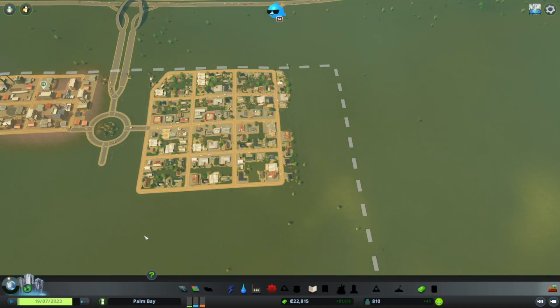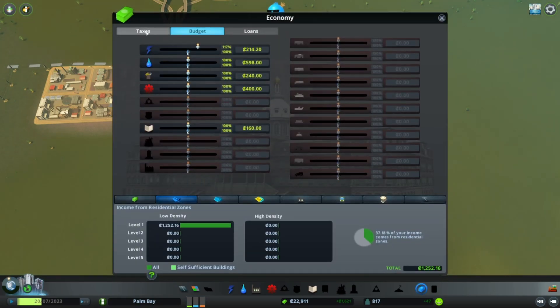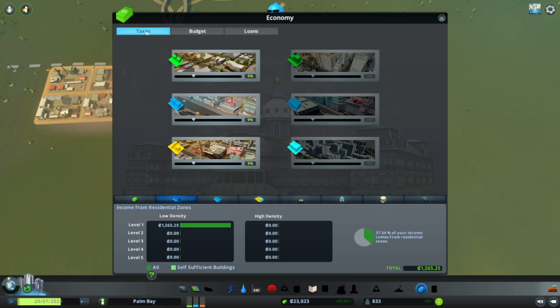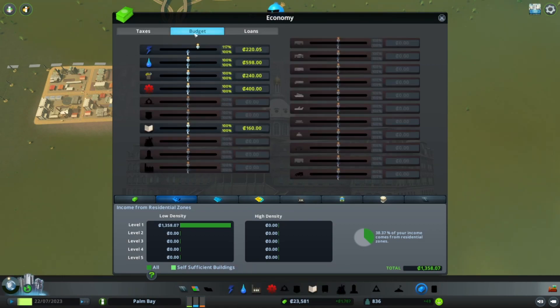I fixed the power. Now the next thing I want to do to get a little bit more money is fix the taxes. Now that we have access to taxes, I'm going to push commercial and industry up to 12%. That should give us a little bit more money. I'll also bump electricity and water budgets up to 105 just to be on the safe side.